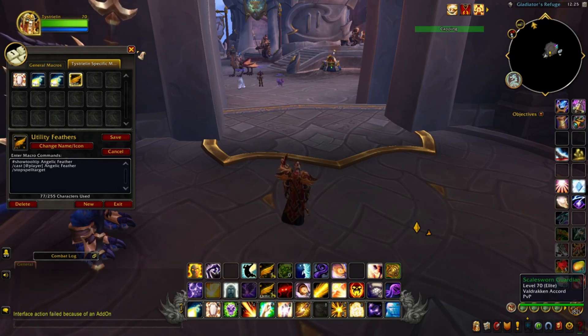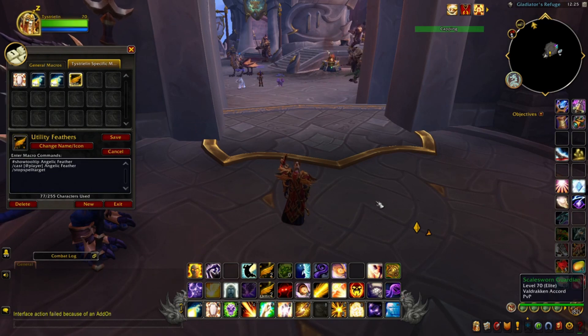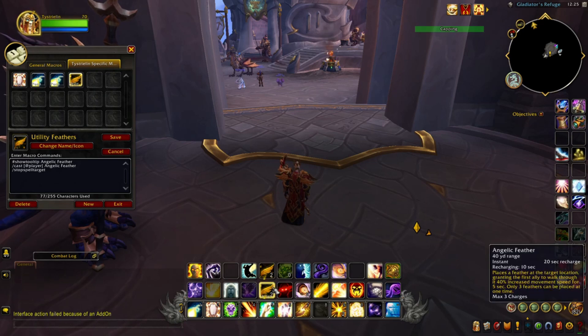You can also make a macro for Mass Dispel, Empowered Barrier, and so forth to cast them in front of you as opposed to a specific target location. You can drop the barrier right in front of you, drop the Angelic Feathers right in front of you — it's a versatile way to enhance the efficiency of your spells, making them cast quicker and less stressful than targeting a specific spot.